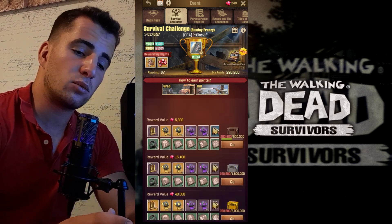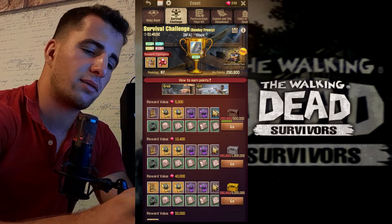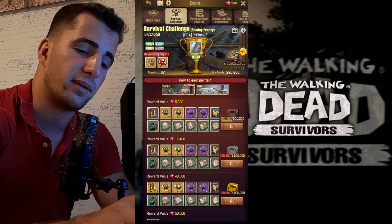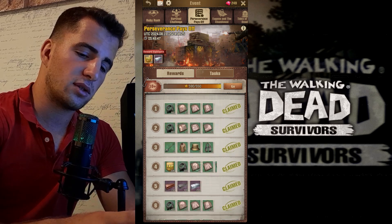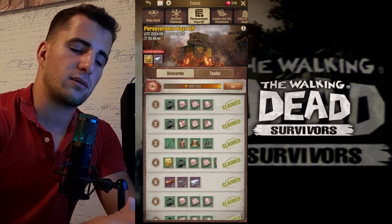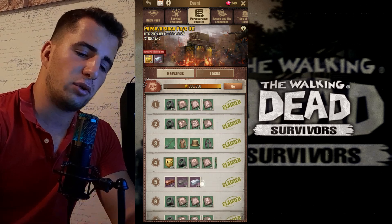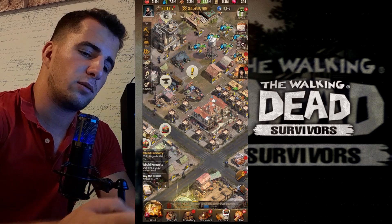Completing the Survival Challenge milestone is one of the best ways to grow your power — it's the most popular event in the game. There's also Preserving Space, where you complete tasks to earn stars, and those stars give you unique rewards you can use on your survivors.